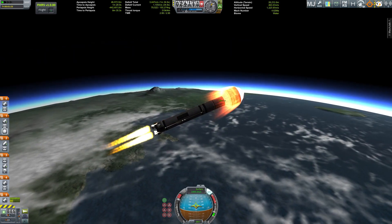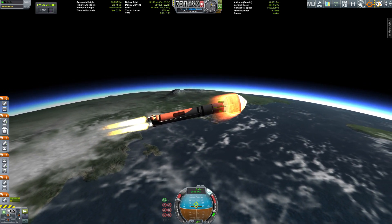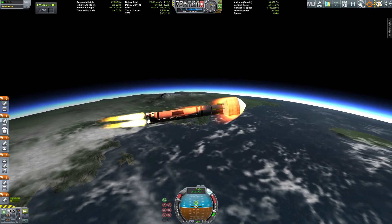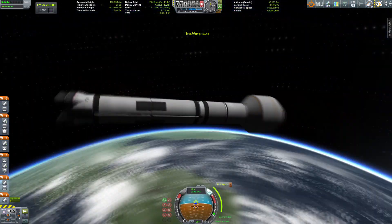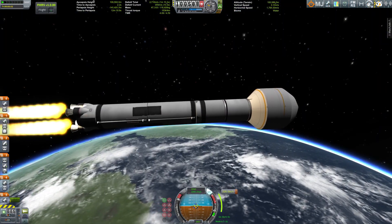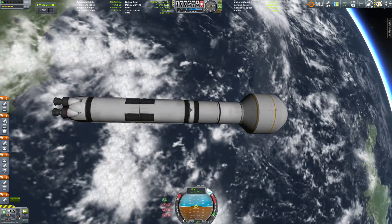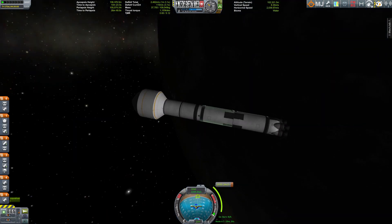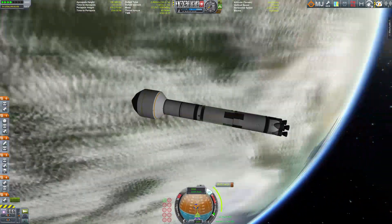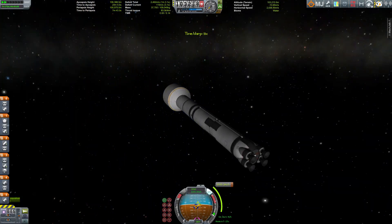There's only one red planet in the Kerbal system and that is Duna. Before we go there with some Kerbals, we go there with equipment — and the most important equipment for any astronaut is getting back home. So the first thing we're going to set up there is the ascent vehicle. This is going to be the Ares 3 mission. If you remember the book and the film, the Ares 3 mission was the one Mark Watney was part of. We're already in orbit and heading towards our maneuver node to get out of Kerbal's sphere of influence.